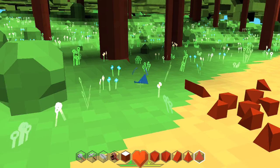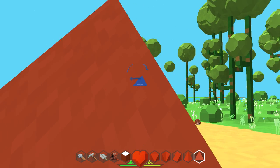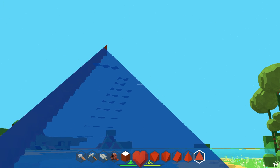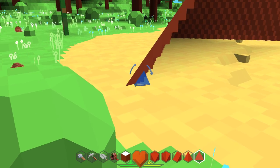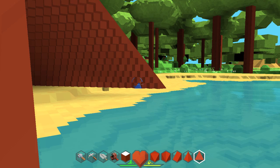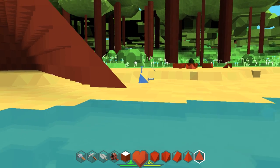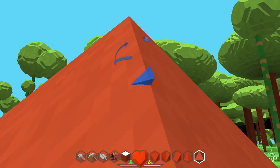Those are all the different kinds of blocks. You can also drag to make big things — you can make a big ol' pyramid, almost Egyptian size. Not quite Egyptian size, but big. And boom — a big ol' pyramid.